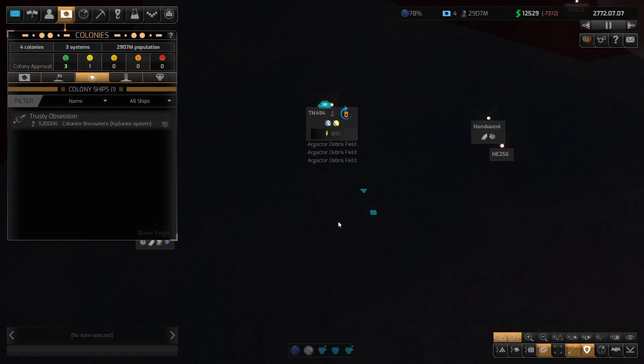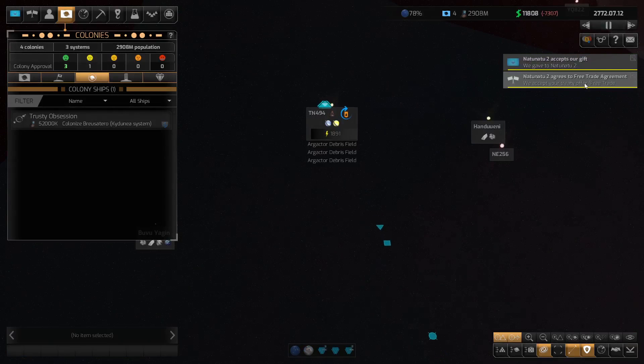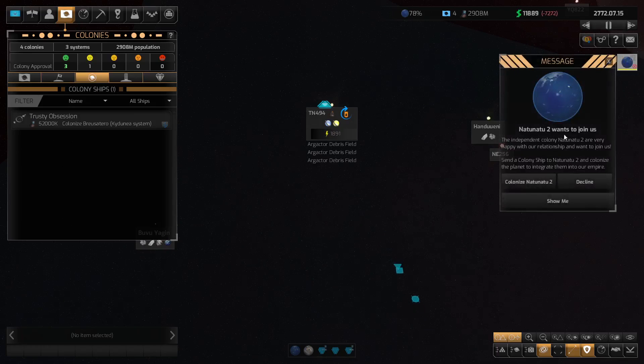As soon as we get that frigate, I'll just go and get some of the escorts. There's an offer of a free trade agreement to Nan-2-2 — yes, I agree. Good on you. Nan-2-2 wants to join us. It would be very, very good.